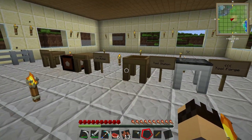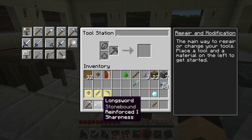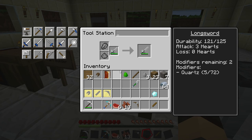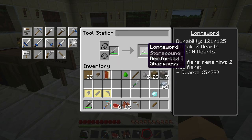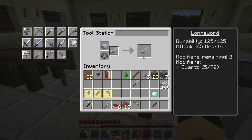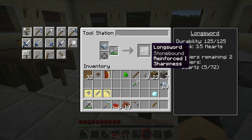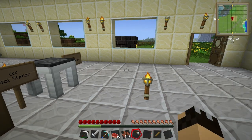One of the things that's really useful with this weapon mod is if your tools and weapons start to take durability damage, go back to the tool station, make sure you've got repair and modification selected, put the tool back in the slot on the left-hand side, then take whatever material it is made from - in this case iron - drop an iron ingot in there, and as you can see its durability has gone back up to full. And it is fully repaired.